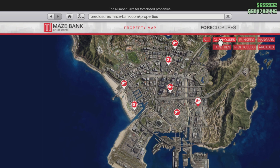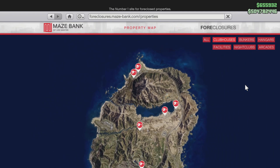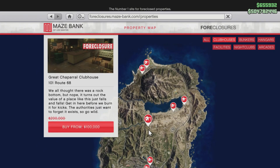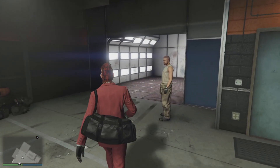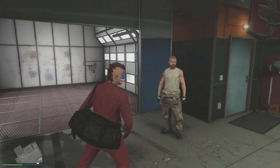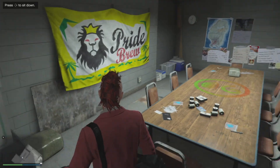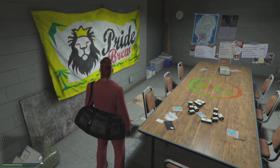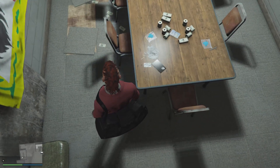To get started with the MC businesses, you've got to purchase a clubhouse. Like I said, this week clubhouses are 50% off, but they're pretty cheap no matter what — you can get a decent one for about $100,000. In this guide, and for pretty much everything GTA, you never want to buy anything up in the Grapeseed area or past the Alamo Sea. Anything that far north is just not worth it.